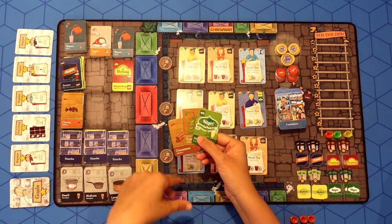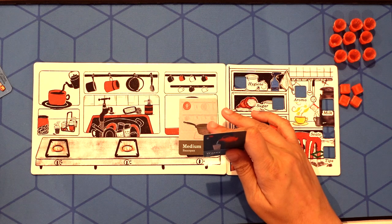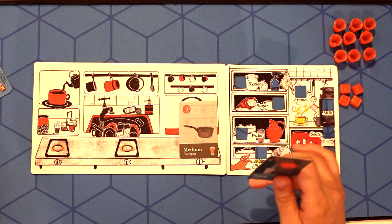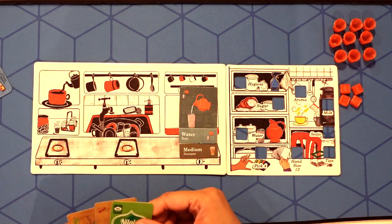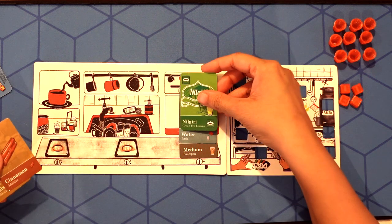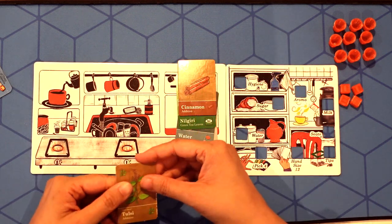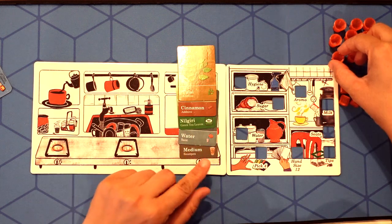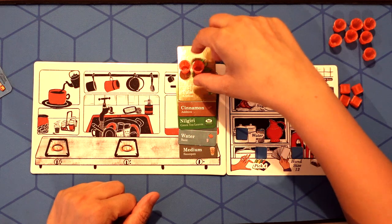In a turn, you are allowed to pick only three ingredients. At the start of the game, every player starts with a medium saucepan and one water. Now I'm going to make green tea. I'm adding my Nilgiri tea leaves and now adding two additives, which is cinnamon and tulsi. Since my saucepan makes three cups of chai, I'm going to keep them ready now.